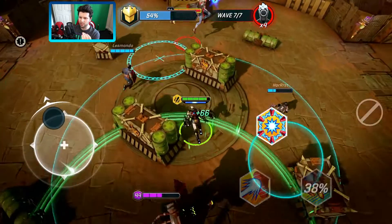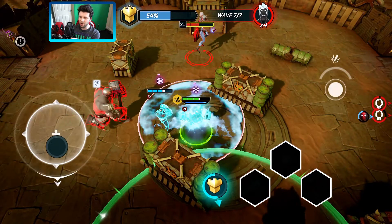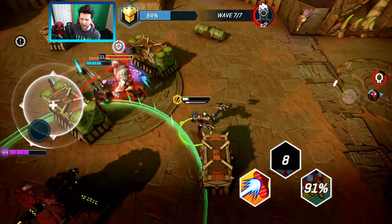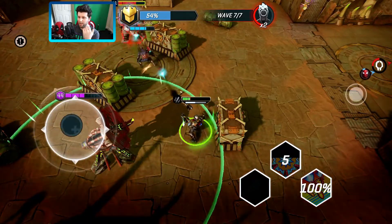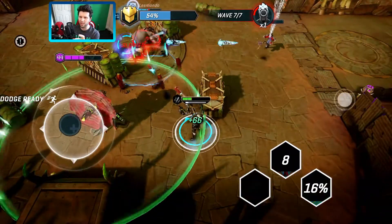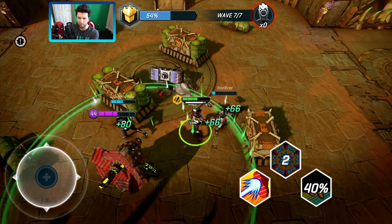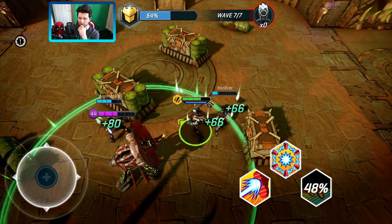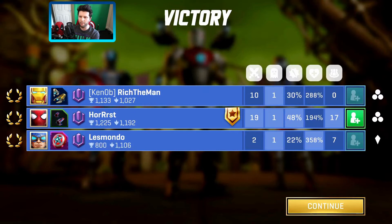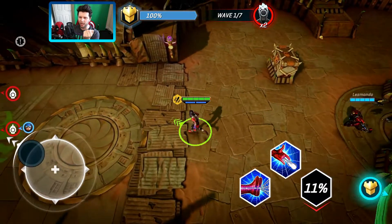I'm throwing everything — throwing the kitchen sink. We're at 54% with only 4% to play with. Focus fire on the Storm first and foremost, taking that champion down. Hot Roost has done an amazing job suppressing the meteor-throwing champions on the right-hand side. Now we've just got a Hulk situation, which I'm trying to slow down — and amazing work from Les Mondo with the Cap. We get the win at 54%, very tight, but that's the first game with the Iron Legionnaire.